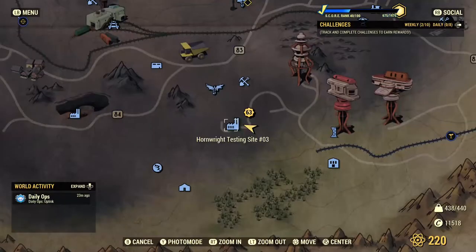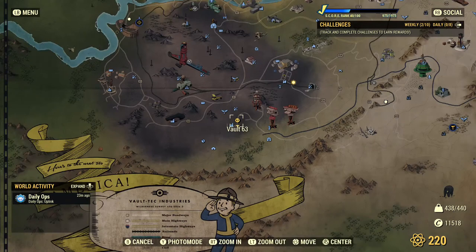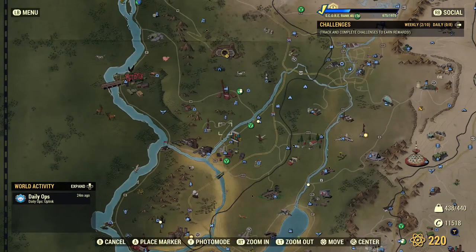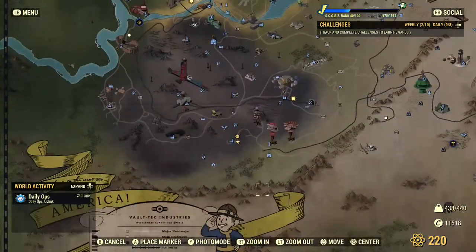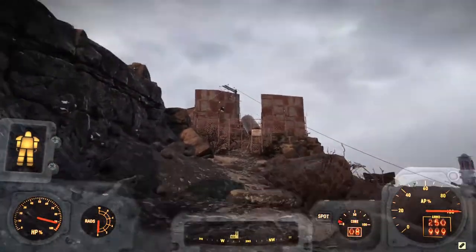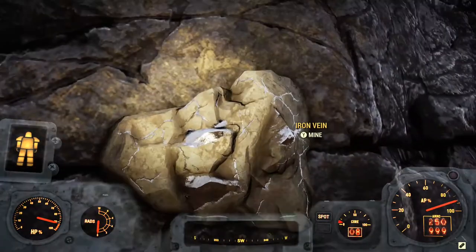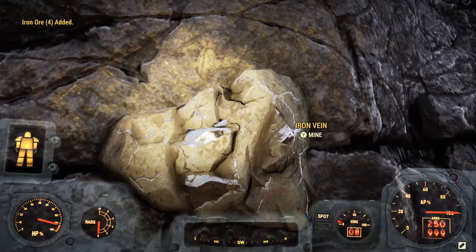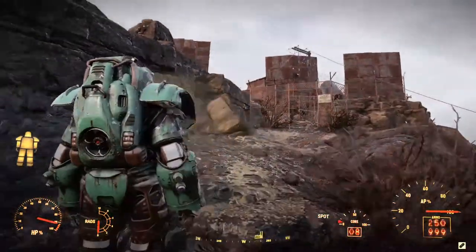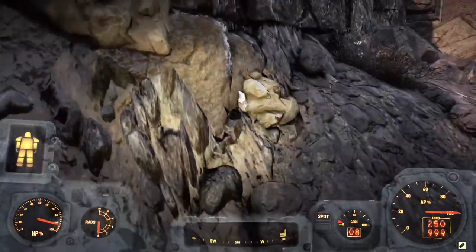For the first location to farm steel, you want to fast travel to Horn Right Testing Site Number Three. When you fast travel, the game will spawn you near this fence, so we want to start here. As you can see, there's an iron vein — you want to mine it.